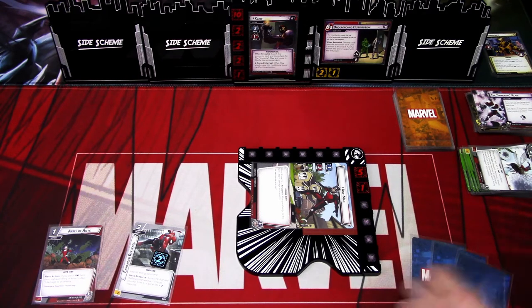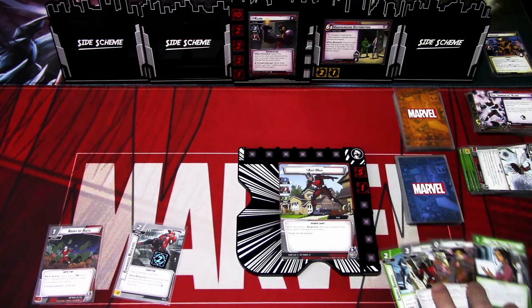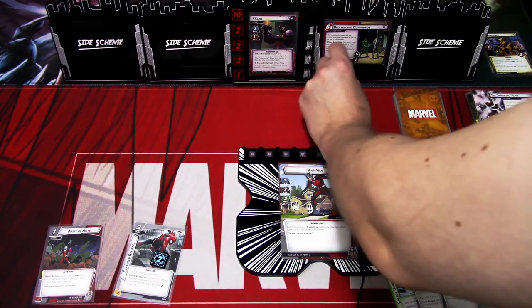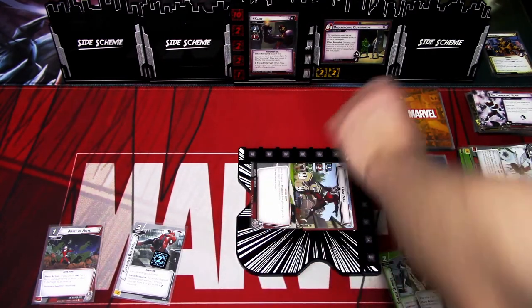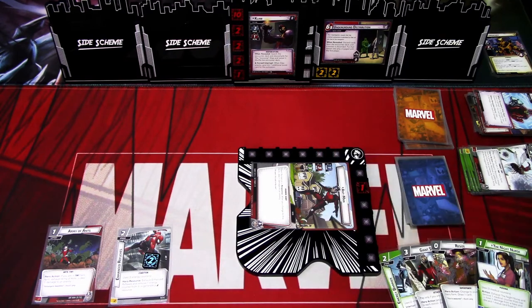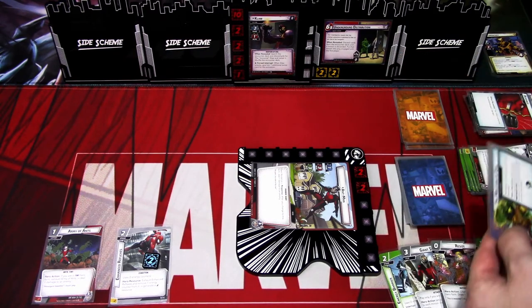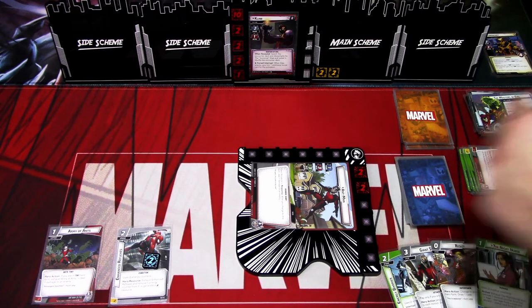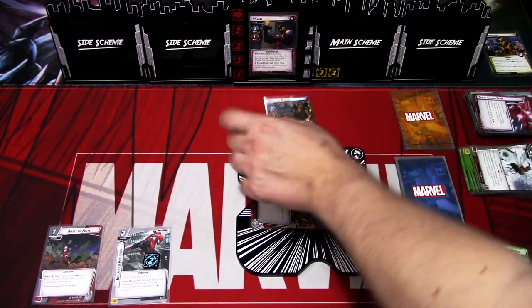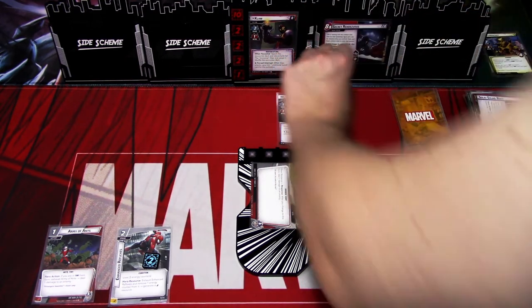We ready up and draw back up to four: Energy Barrier, Giant Stomp, Resize, and Night's Nurse. We add a threat to the main scheme, Claw attacks, I defend. Claw hits for one plus four — five total — and we have a defense of three, so we take two damage. Counter card is Advance: Claw schemes for two plus two, so we advance and get an enemy — the Weapons Runner. That is the villain phase.